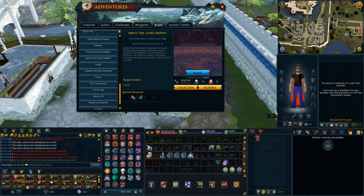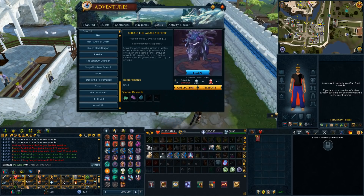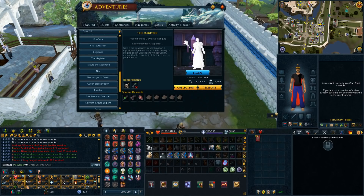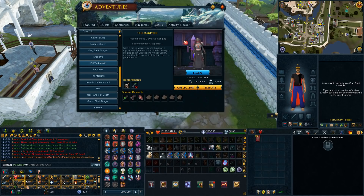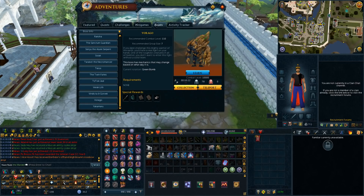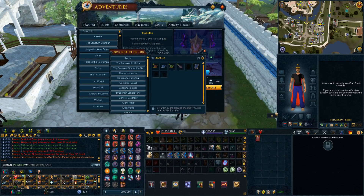For elite dungeons — Siryu — I have everything but the pet; I've done quite a bit of solos. Nex, I have 726 kills and have a decent amount on the log. Magister: 2,300 kills and we have the full log complete there. Vorago: 78 kills and we do have a seismic singularity, which is really nice. And of course Raksha, where I have about 700 kills — that's how the log is looking currently. These are basically the main bosses I do, just to give you guys an idea.